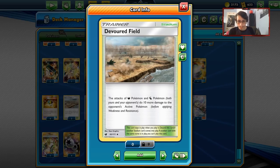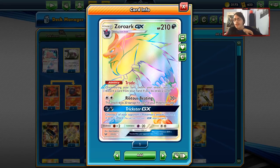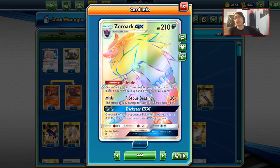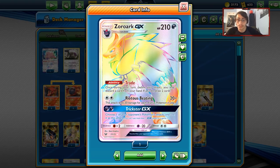The reason is you're not trying to one-shot things — you're trying to hand control them. Kukui won't let you do that. But Devoured Field will not only serve as a counter stadium, but mainly you can also use it to hit 130 damage to knock out Buzzwole, and you can do 110 damage to Zapdos with only four Pokemon on your bench — and believe me, it makes all the difference.